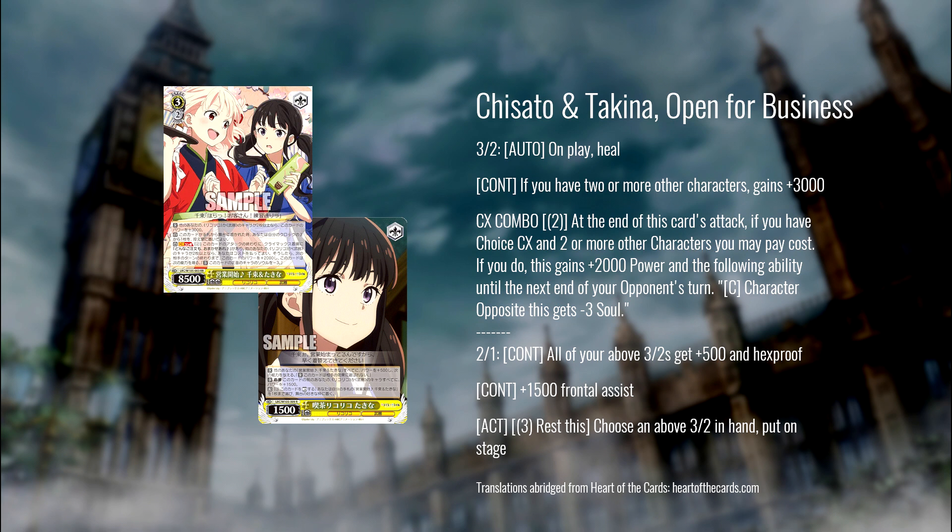It also gives an additional 1500 power to characters in front, so additional 2K power, meaning defensively your characters are looking at 15/5. It also has the ability to pay three, rest self, to put the level three on stage from hand. With that ability you can technically do this as early as level one if you have standby. It does require a lot of stock, so you have to be able to generate and build up that stock. But the fact you can get this online that early is pretty amazing. There is a universe where someone takes this into the lab and figures out a way to consistently get this 3/2 down as early as the second turn at level one with the standby — I don't think that's particularly viable because you're going to be running out of resources, but it is technically possible. It costs nine stock to triple this if you have the 2/1 in the back row already, to play all three from hand at level three — so it's expensive.